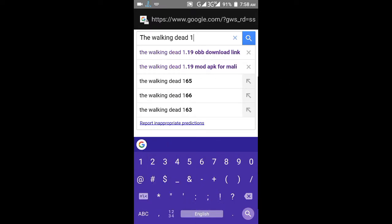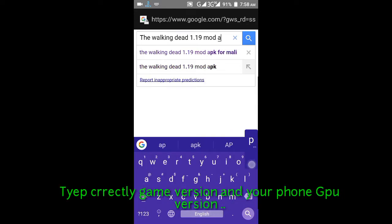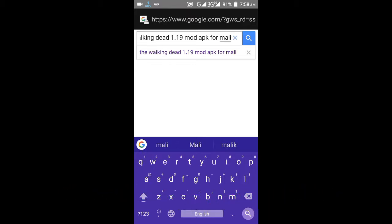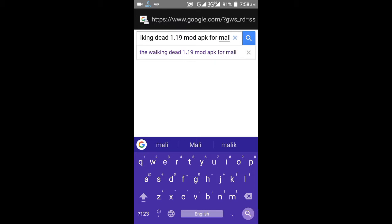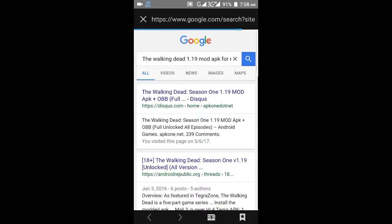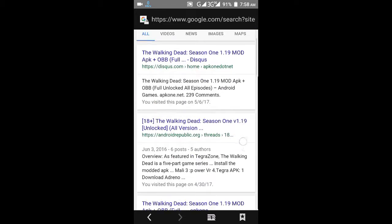Go to any browser and Google it like: 'The Walking Dead 1.19 mod APK Mali' — since my GPU is Mali, I type Mali. For every single Telltale game, search this way. If your GPU is Adreno, type Adreno; if it's PowerVR, type PowerVR. Include the game version, like 1.19.